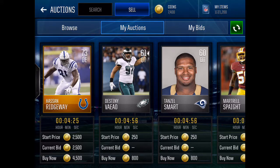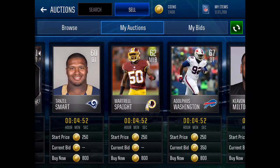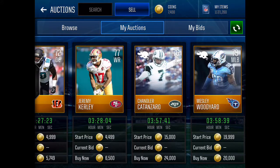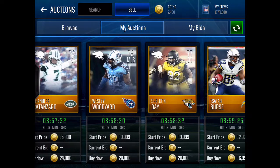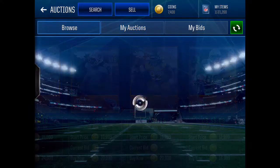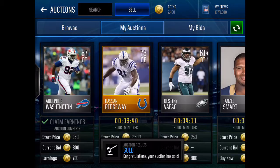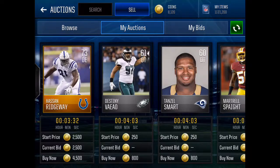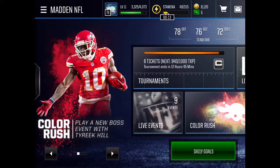Okay guys, so these are the auctions I have up — things I opened earlier, just lots of random things. I posted the Chandler Catanzaro for 24k, it's probably not gonna sell — I'm overpricing a lot of these. Wesley Woodyard and Sheldon Day I both put up for 20k Buy Now. Isaiah Cruz — the cheapest one I could find was 1700, so I put it up for one coin less than that. Someone already bought the Stevens tackle for 800, which is good! Thank you guys for watching. If you get this offer and have enough cash, go ahead and buy it — it's an amazing deal. I'll see you in the next one, bye guys!